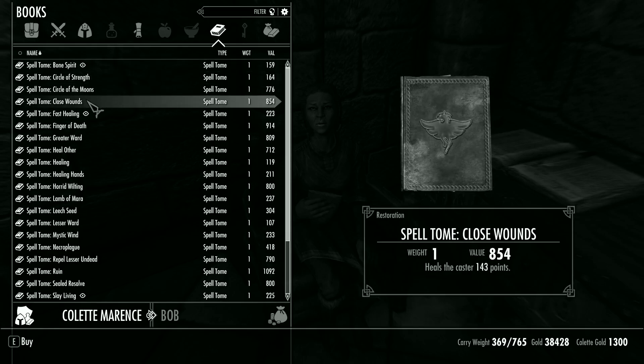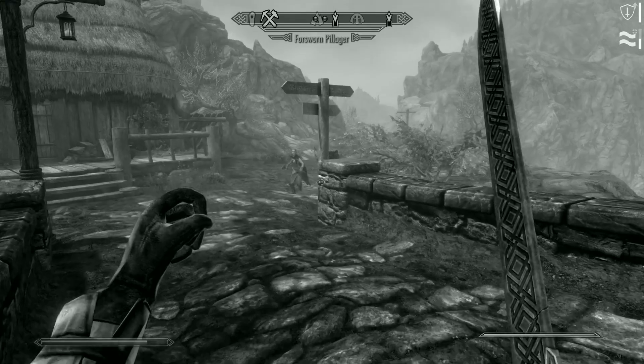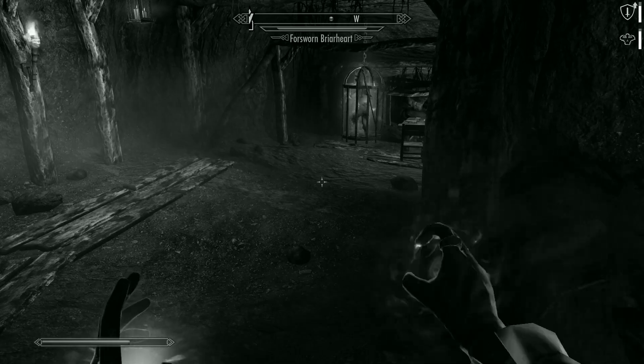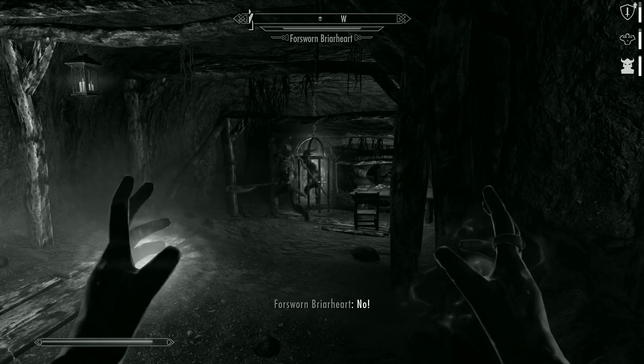Once our hero was finished studying magic like a nerd, he decided he wanted to power level his smithing skill, so he traveled to Kulskeger Mine — a cave overflowing with gold ore. Upon arriving, he found some disgusting Forsworn and, with the help of a conjured Dremora Pit Fighter, our hero was able to cleanse these caves of the disgusting hill people.